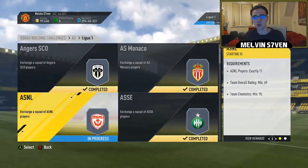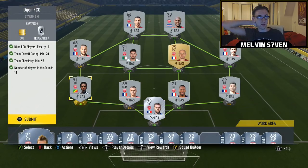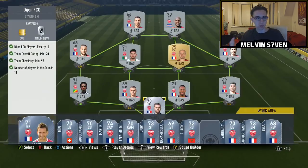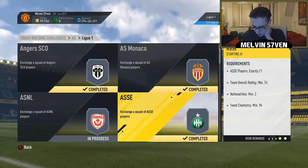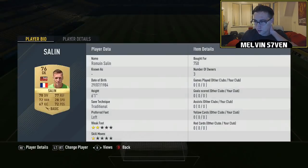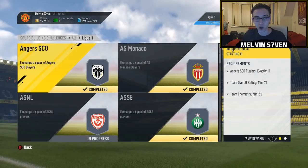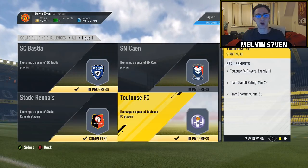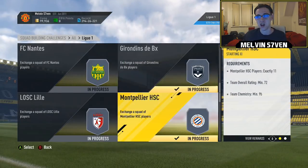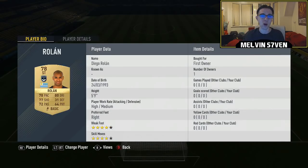On average per team, because I spent around 300k across 20 teams, it works out to around 15k per team. Some teams cost a lot more, some a lot less. For example, Saint Etienne and Nice are pretty cheap — they're mostly all discard gold players that everyone keeps packing, going for 1,000 max. You can probably get both those teams done bidding for around 5-6k.